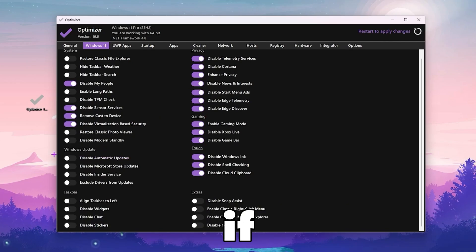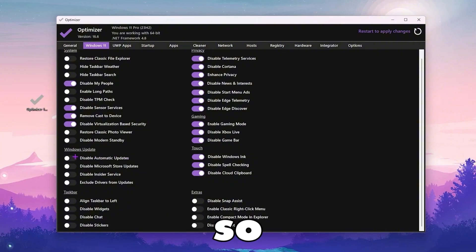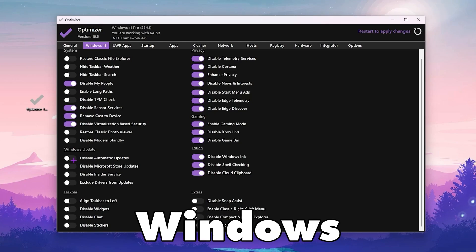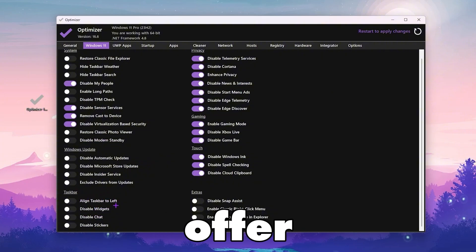Now go to the Windows Update tab. There you will find a "Disable Automatic Updates" option if you want to stop Windows from automatically updating in the background. I'm not enabling it because I want to keep my Windows up to date, so I simply leave this tab.